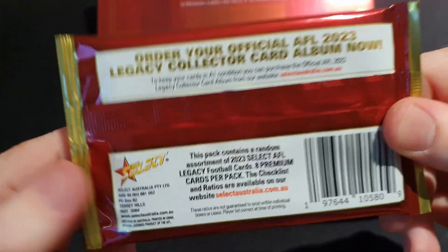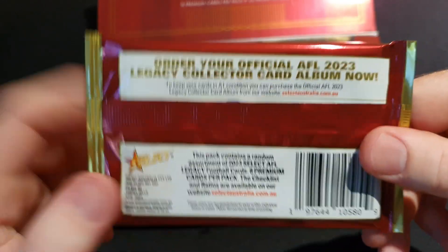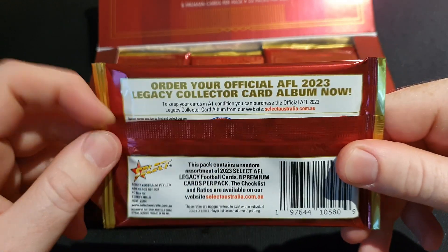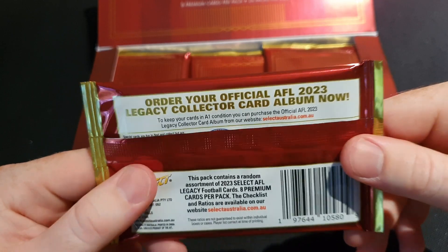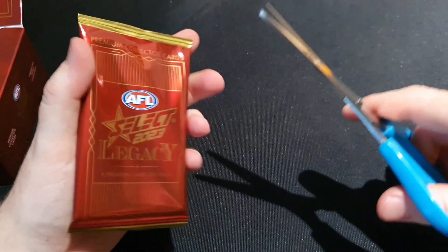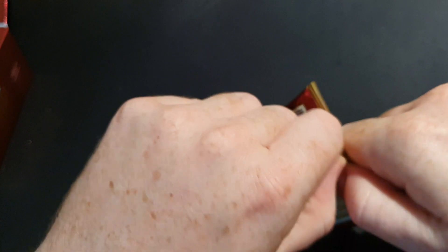I'll have a look at the checklist on the website as we go, and that'll help us figure out what the cards are. Let's get into it. Back with the scissors - these packs are pretty hard to open still, I'm actually going to try by hand and see how we go.